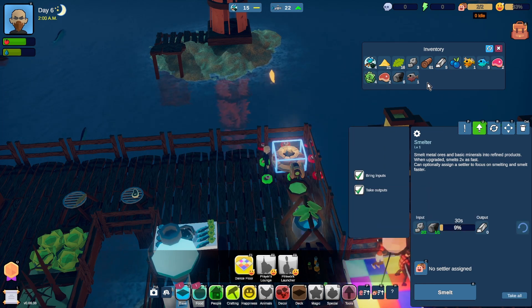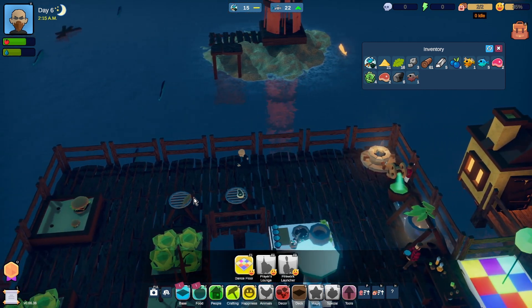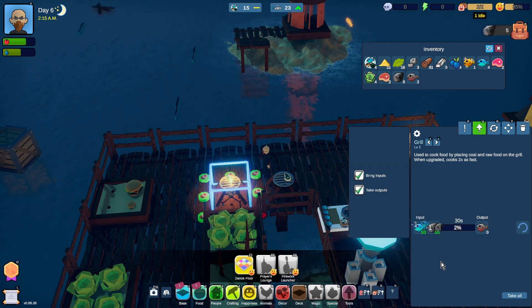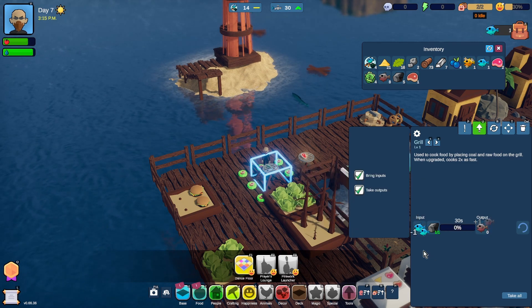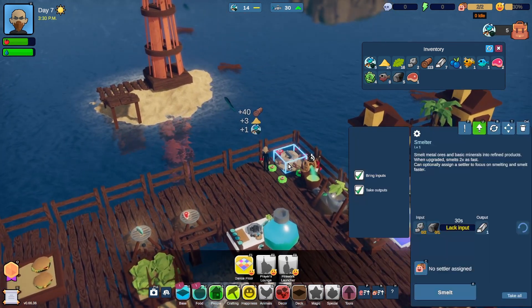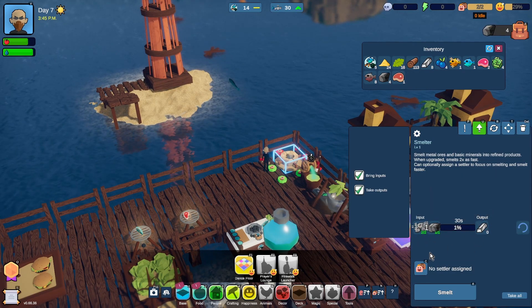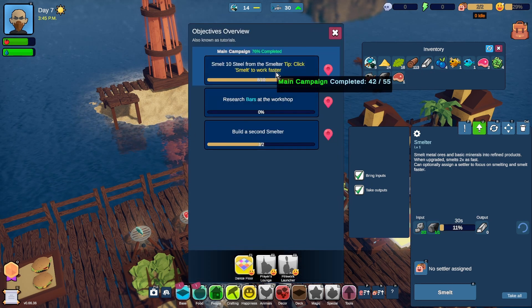Apparently I had some ore on me. I still have three more - can I put them in? No. Well, we'll start doing that. And I will cook all of these fish that we need. There is our eight fish. Research bars. We still need to smelt more steel, which I have been doing, as you can see. We've got eight, we still have another two to get.